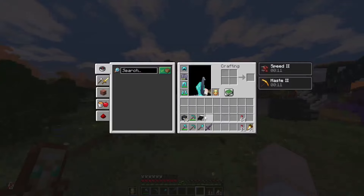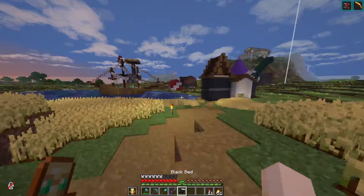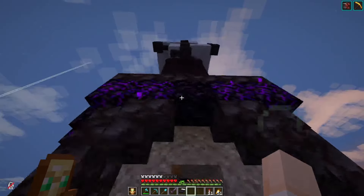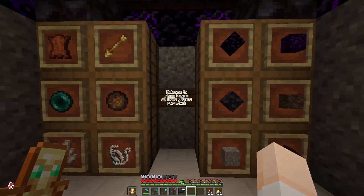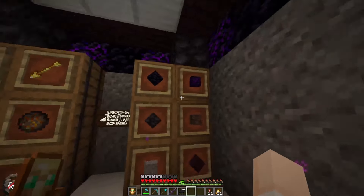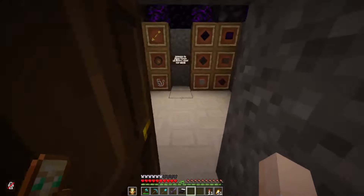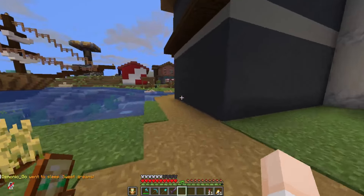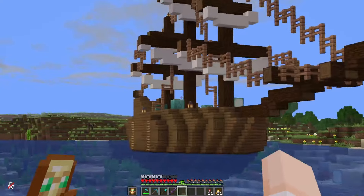The next place is the shopping district. Over here, this is the newest shop on the server — I believe this is my shop. This right here is Piggy Farms — I made a piglin bartering farm and a gold farm, and in here are most of the items that the piglins barter. I didn't include some because there are already other shops for them.